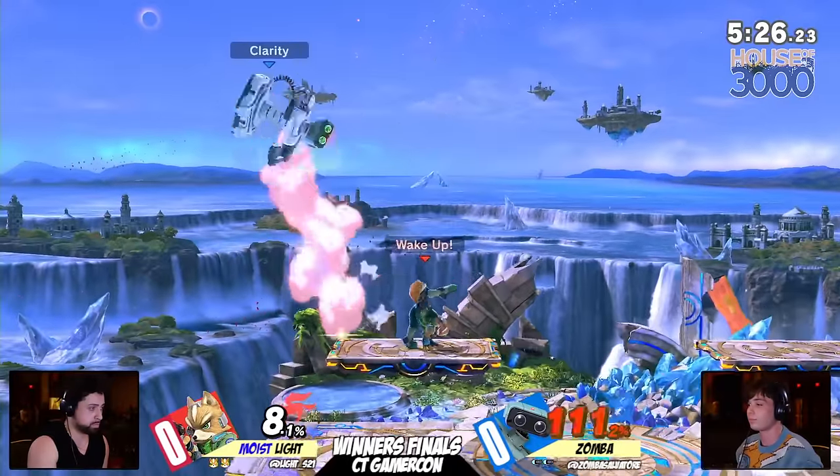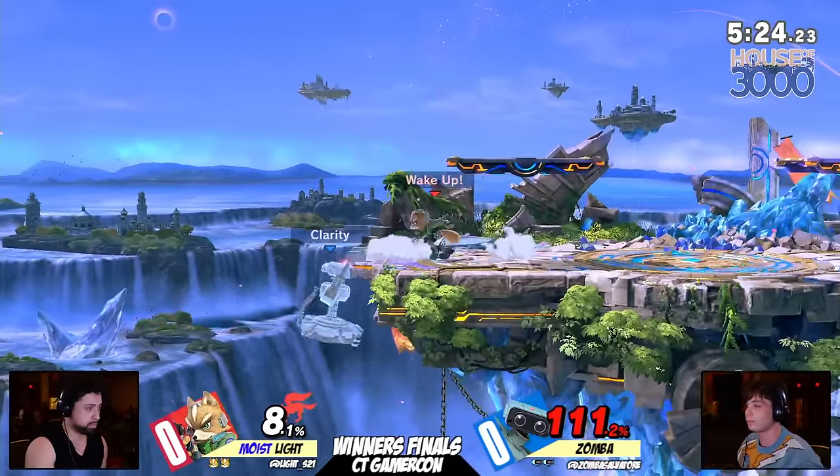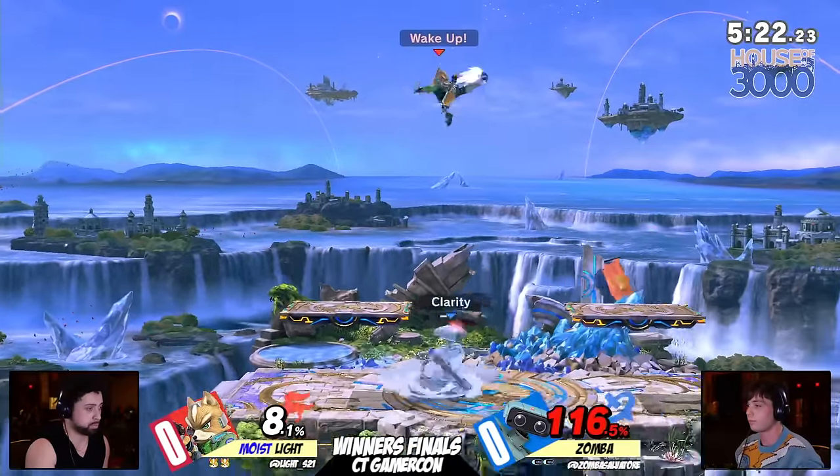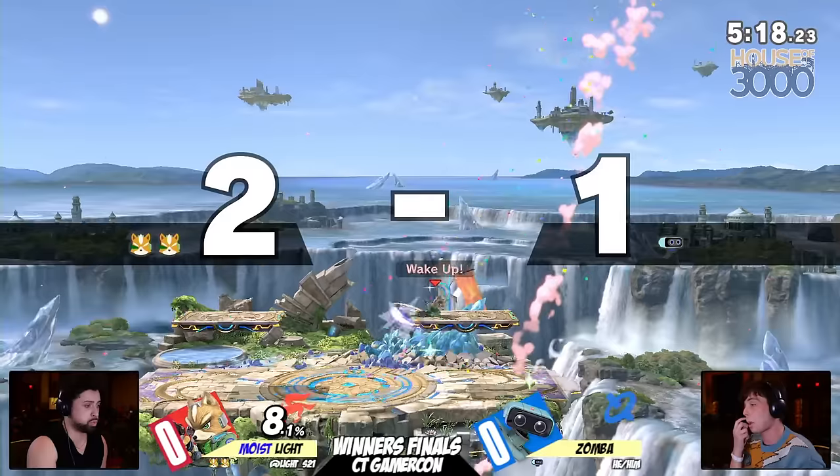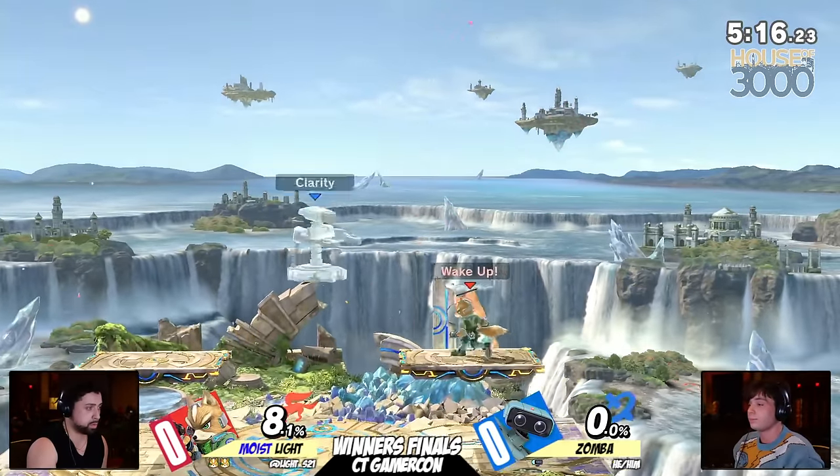Zamba on the back foot, and there's the parry up tilt, threatening the back air, but not going to go for it quite yet. I mean, he doesn't even need to - he is so far ahead. No tech, no stock, and Light is going to have a massive lead.